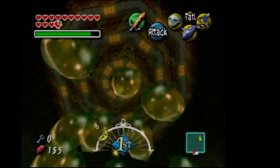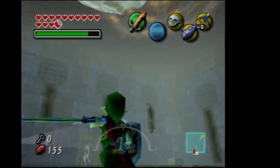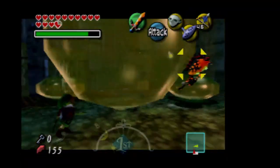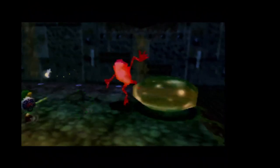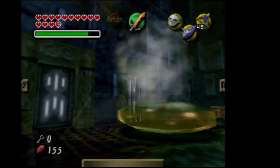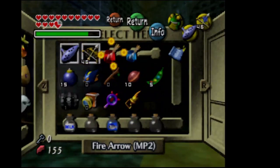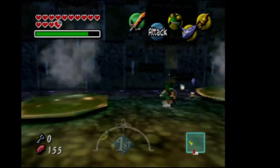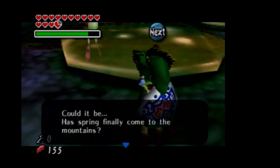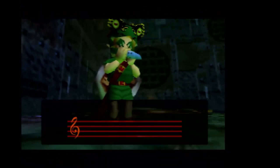One more hit and he should be down — I forget if it's four hits or five hits. Alright, he's down. Now it's time to get out the Don Gero's mask. Let's also get out the hookshot when we get to the entrance. 'Don Gero, it's been so long! What has brought you all this way? Could it be — has spring finally come to the mountains?' We just need to soar back and I'll see you guys at Woodfall Temple.